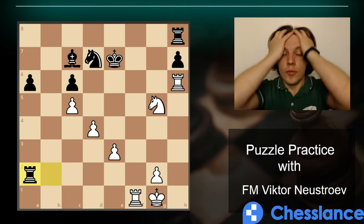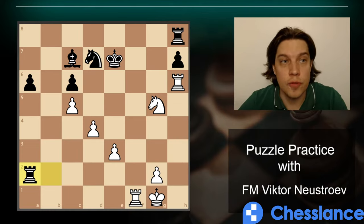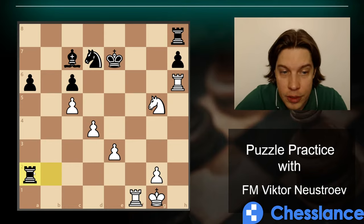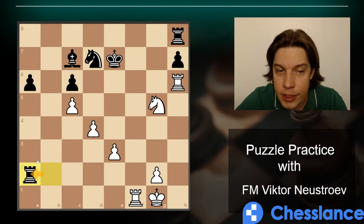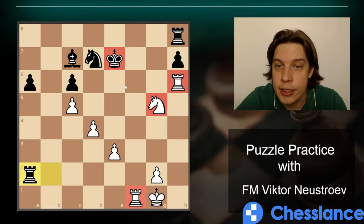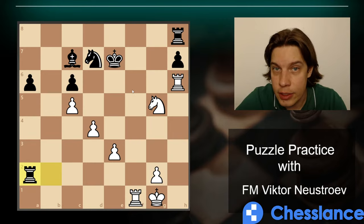Most of you found the solution immediately, but let me explain how you should think. First of all, look at black's last move. The rook goes to a2 — what should we look for? There are a lot of pieces attacking the king and the king is exposed, so this is how we should try to take advantage of it.